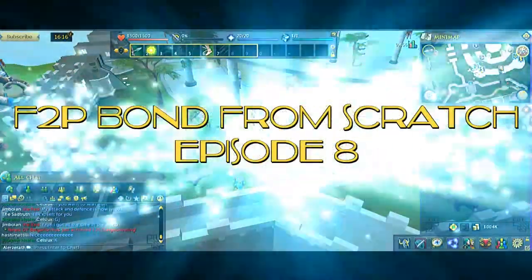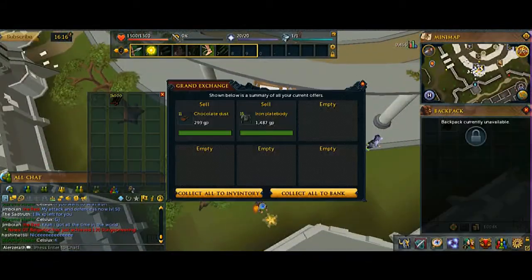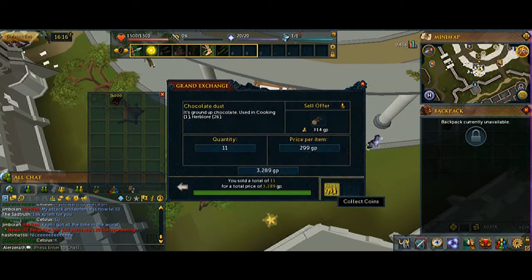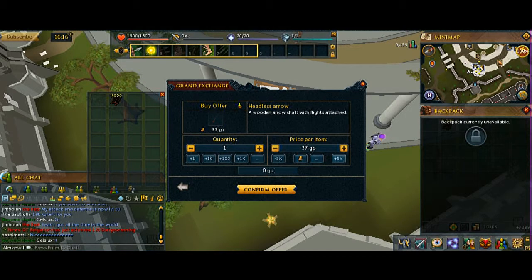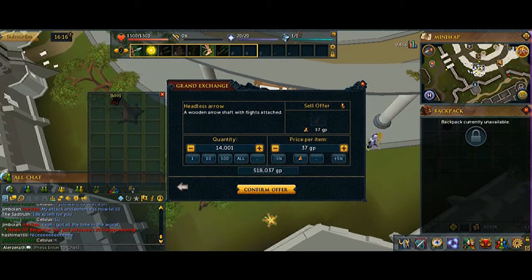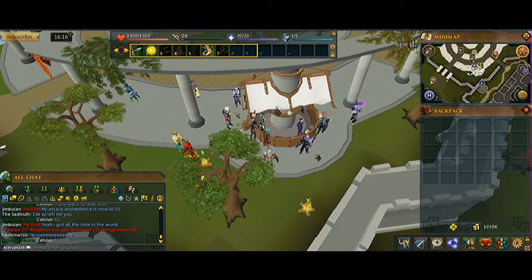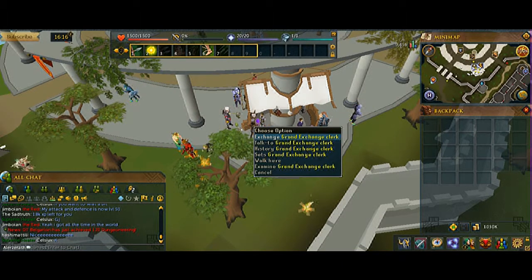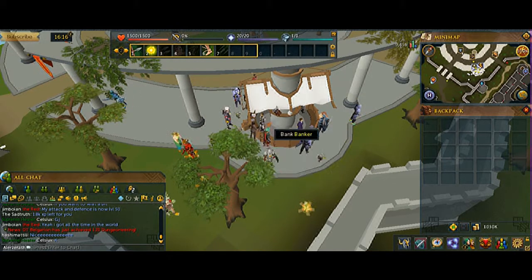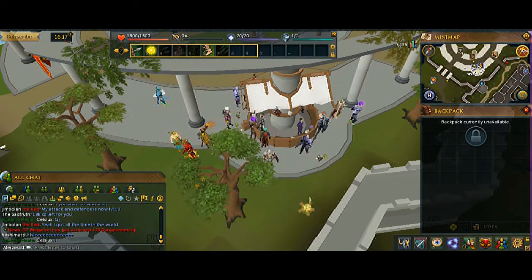Hello guys, it's Gio here again for Bond from Scratch free-to-play episode number eight. So this time I'm selling stuff and buying stuff. I made 14k helis arrows — still 36, that's fine. I also merged or flipped some raw beef, made like 80 grand, about 80k. Looks like 500k profit, that's pretty decent, like 15% or something.